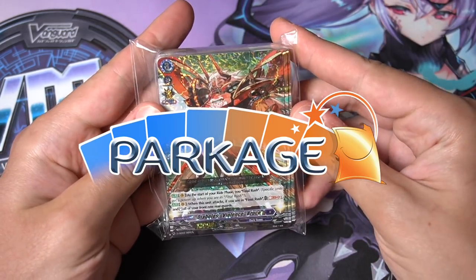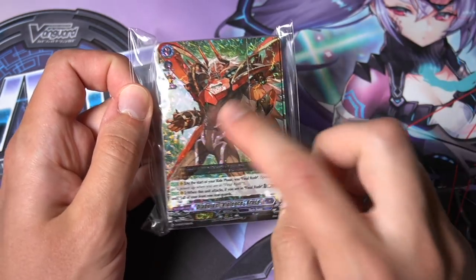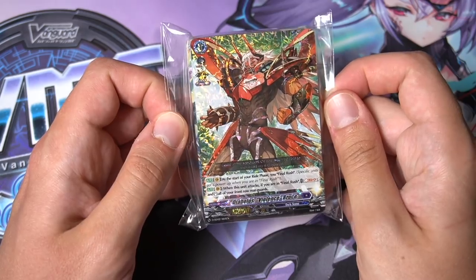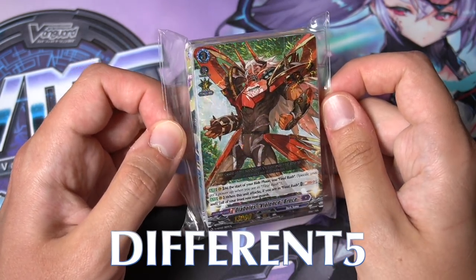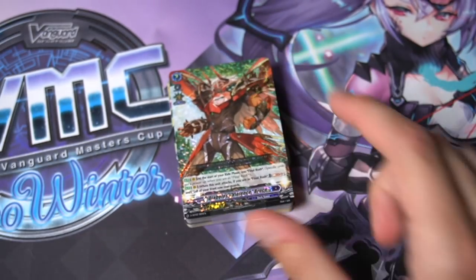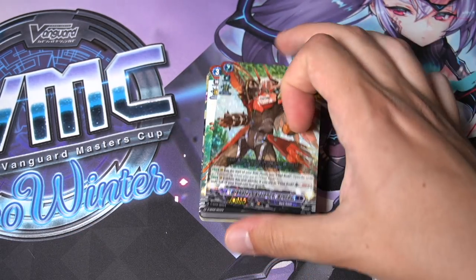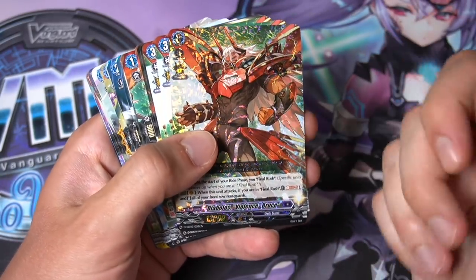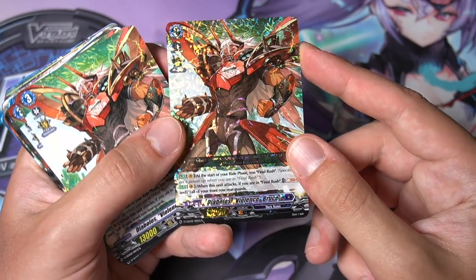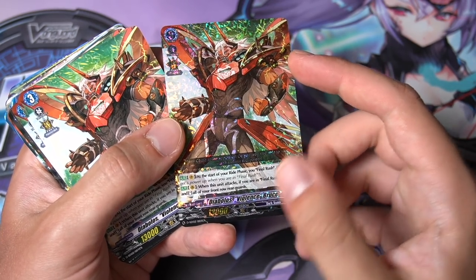If you want to pick up your own start decks or update them with singles, Parkage.com sells them. You can use discount code 'different5' for five percent off at checkout. Now, Violence Bruce — here's the foil. The Final Rush mechanic means at the start of your ride phase you enter Final Rush, giving specific units a power boost. Bruce's skill: when he attacks in Final Rush, soul blast five and stand your front row rear guards. Very powerful, though you must wait until turn four to enter Final Rush.